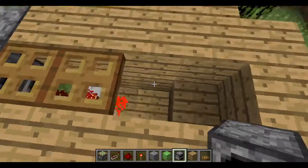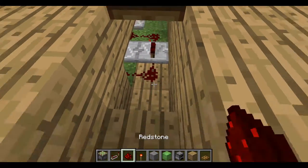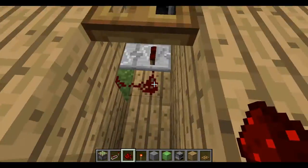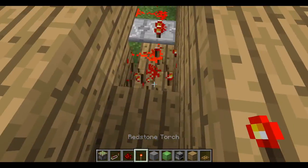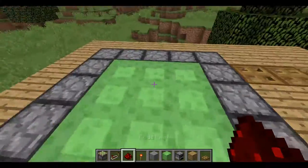You can then just get off of it, and to stop it all you do is come down here and break this block — it stops. Sometimes you may need to do this a couple of times and it will go back down.